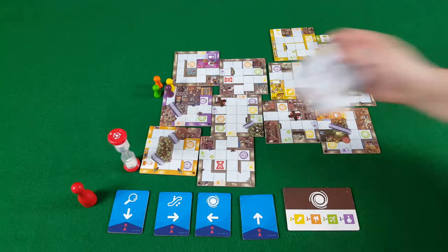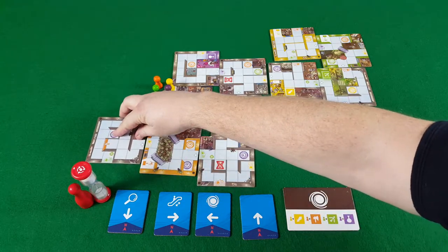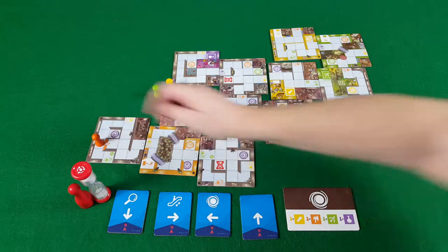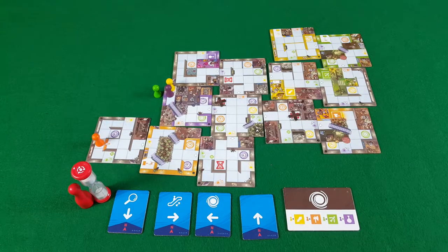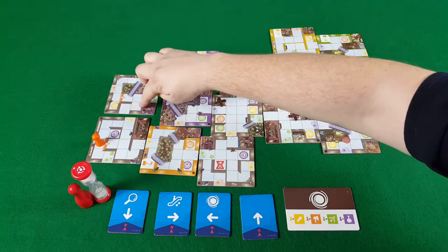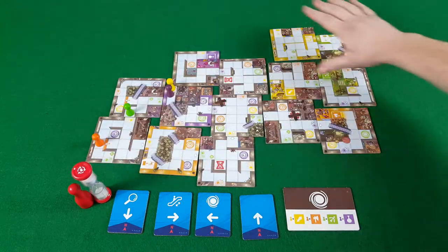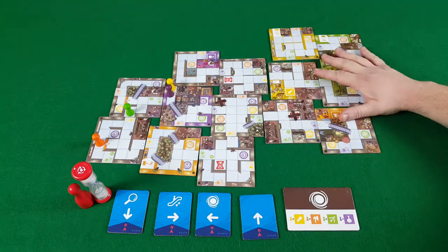As we move on, there are other tiles which can come into play — in this case there are special walls which only the dwarf, the orange adventurer, can move through. However, every time you search using the elf, who is the green adventurer, you are able to talk to each other as if you had just turned over the time token, which is the only time after that base game you can talk and discuss your plans.